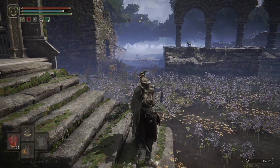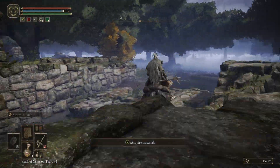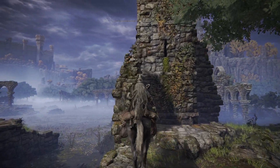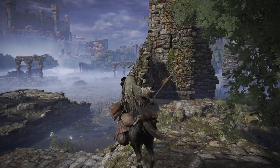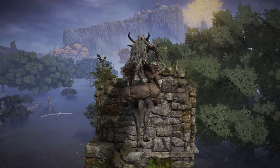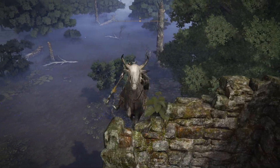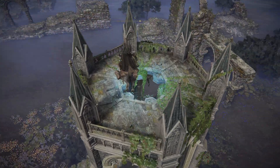So how the heck do we get up there? Well, if we head over here, we can clamber our way up the ruins and make our way up there. Torrent can be a little bit finicky when it comes to getting up here, I have found, but it's not too bad. I sort of try and push stuff against the wall. You're going to need to double jump into here, and then double jump over to here.